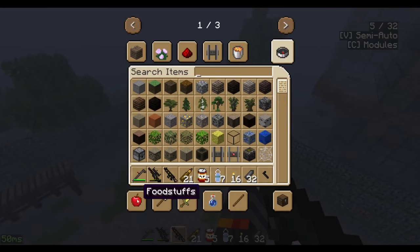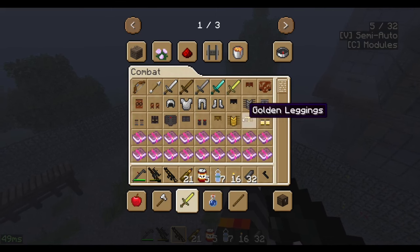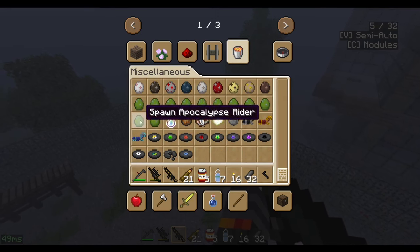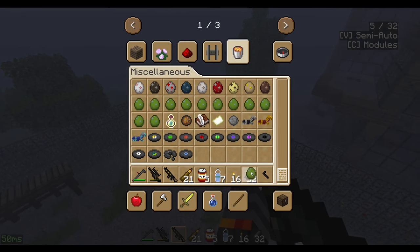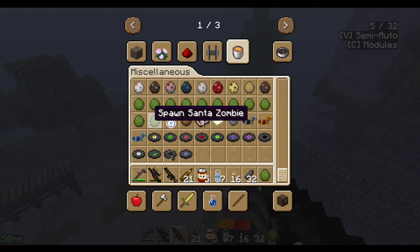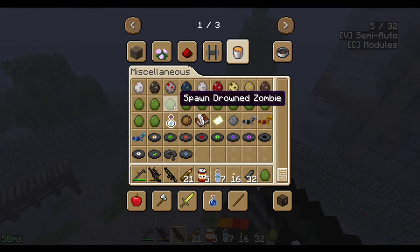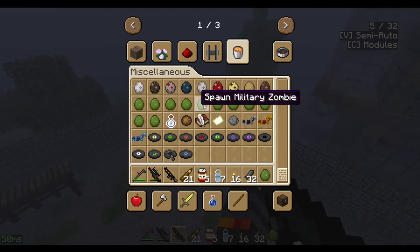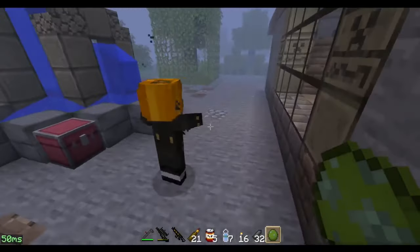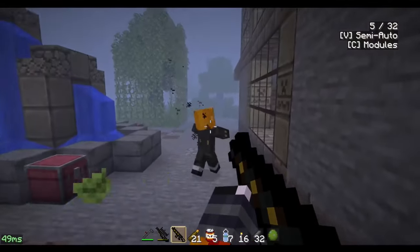Let me grab a zombie spawn egg real quick. Not a normal zombie — there's not actually many normal zombies. There's a lot of different zombie types: Apocalypse Rider, Santa zombie, Wolf Rider, Burned zombie, Sprinter, Military, Strong, Drowned zombie, Minor, and Normal zombie. There's even a wolf zombie. The Apocalypse Rider is a Halloween zombie — so yeah, there's Halloween stuff.